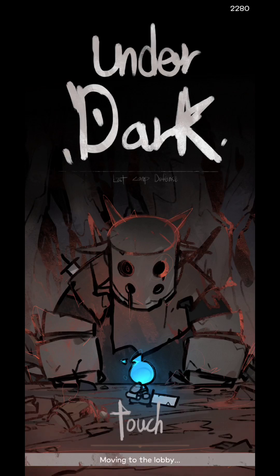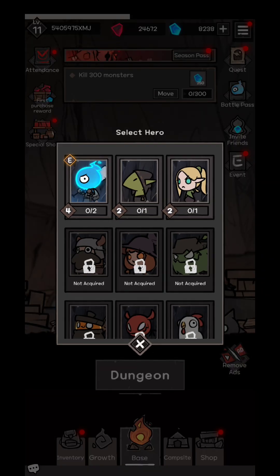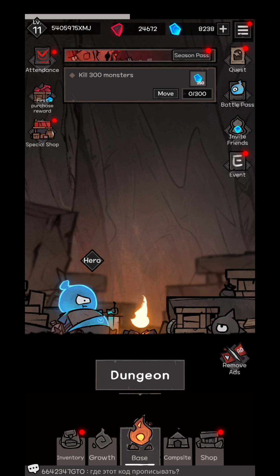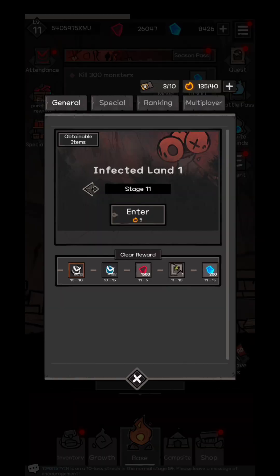Welcome to AlienSTV and RichCout Underdark: Last Camp Defense. This is going to be your game and you're going to have different kind of heroes eventually unlocked. You're going to be able to jump into different kind of dungeons, and depending on how far you enter, you're going to get different kind of resources.